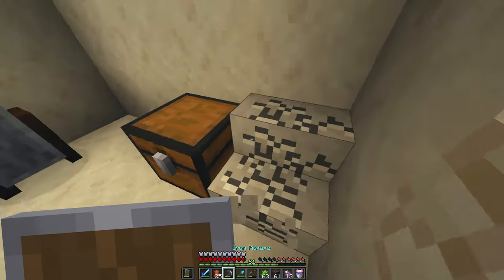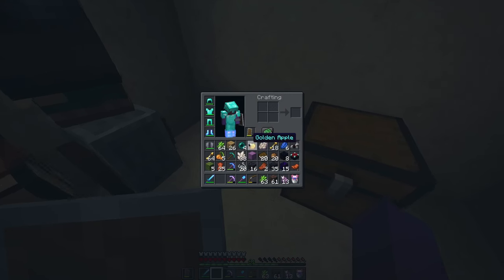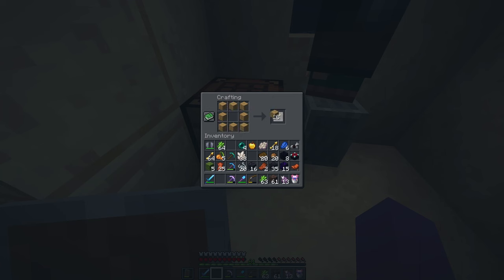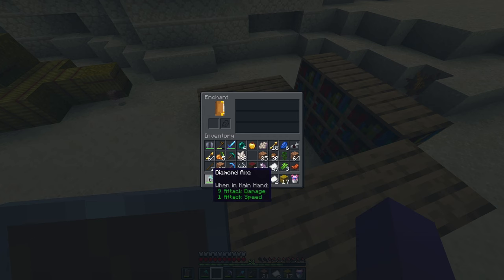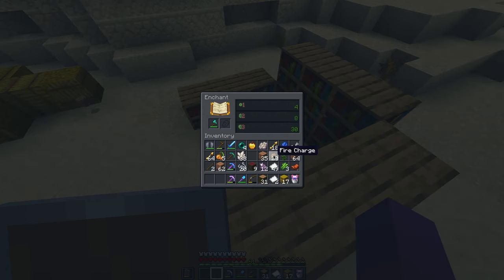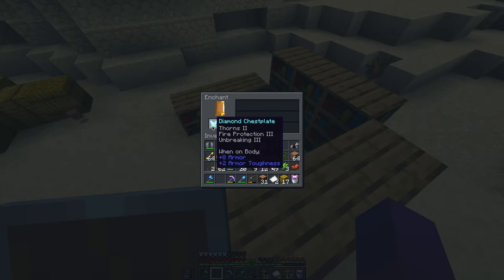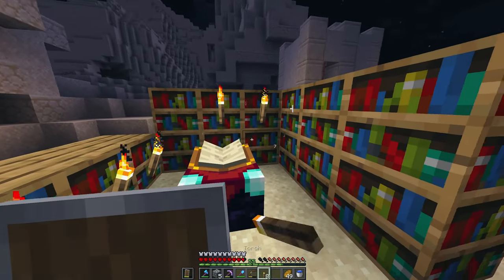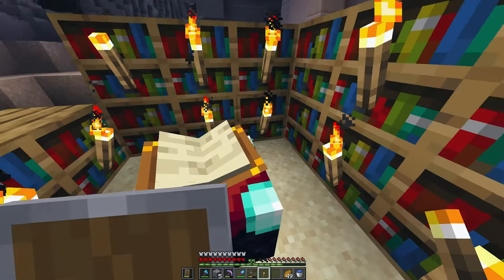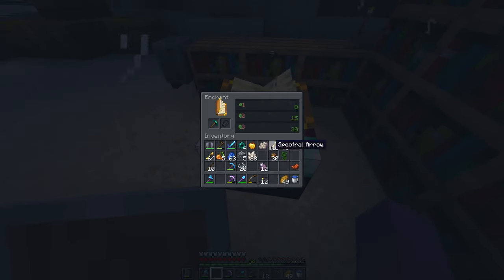That diamond mining session was less than two minutes long. After that session, we decided to go back to the starting village to set up a temporary base — right in the blacksmith, my all-time favorite building from the start of Minecraft. Using the leather we acquired from all of the piglin trading, we were able to make a bunch of books and bookshelves to make ourselves a level 30 enchantment table.